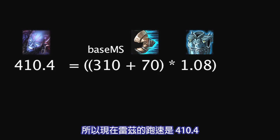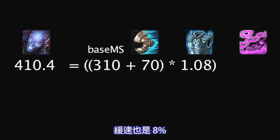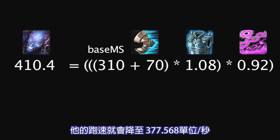So at this point in time, Rise's movement speed is 410.4. If he is hit by a level 1 champion with the Blessing of the Lizard Elder buff, which results in an 8% slow, his movement speed will decrease to 377.568 units per second.